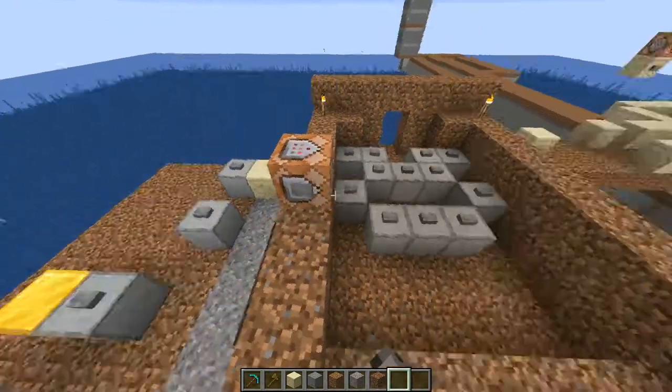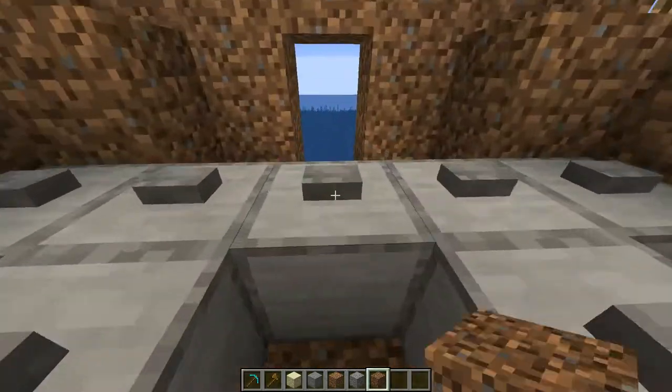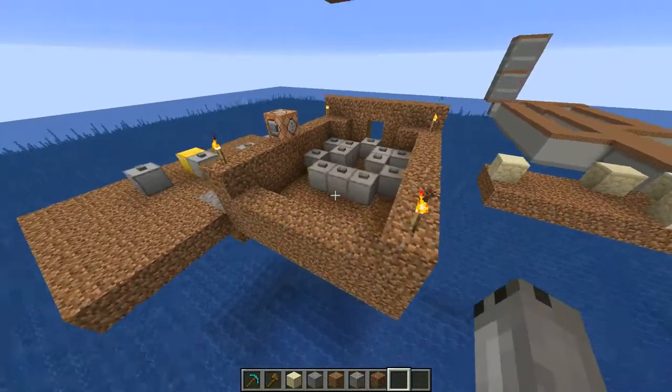If you want to prevent a boulder from going somewhere, just set the ground there to something other than dirt — for example, coarse dirt. No, you can't push a boulder through this doorway. And that's pretty much it.